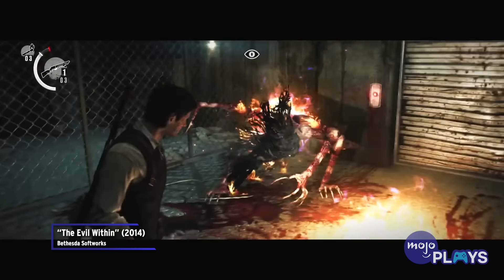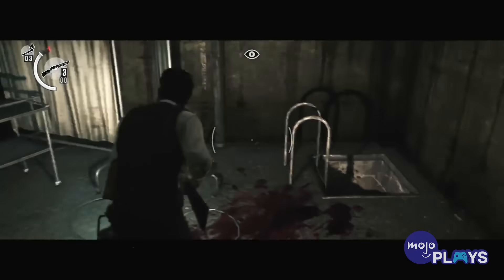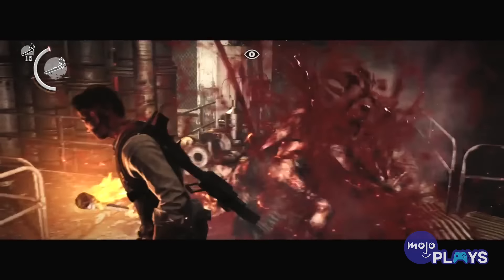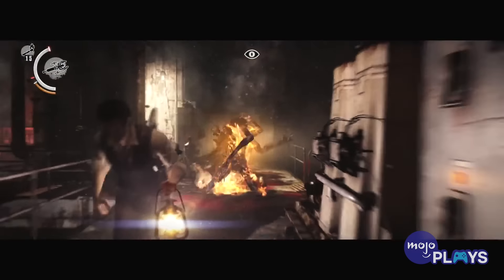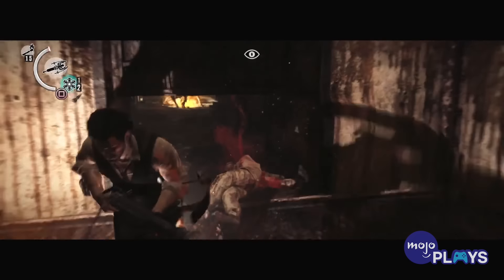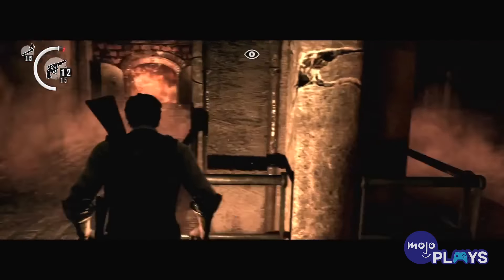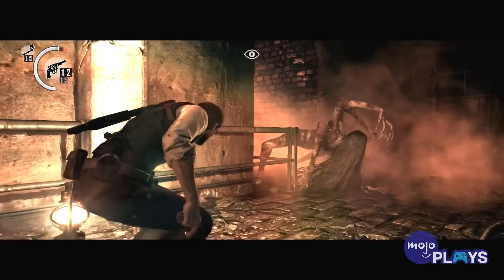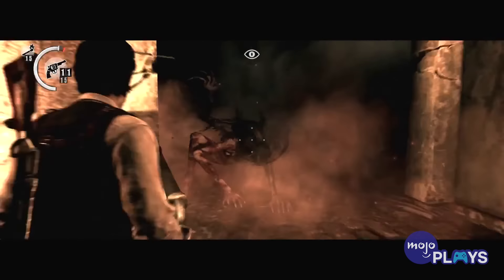Two things almost universally guaranteed to creep people the hell out are spiders and vengeful spirits. Put them both together and you have Laura from The Evil Within. Don't let her regular name fool you — Laura is one nasty piece of work. Born from the death of Laura Victoriano and her brother's hatred, this boss's body is made up almost entirely of appendages: long, gangly appendages with severe burn marks and razor-sharp nails. Her pale face brings to mind the onryō, the Japanese ghost who died under traumatic circumstances, made popular through movies like The Grudge.